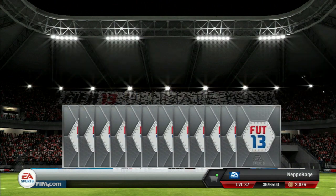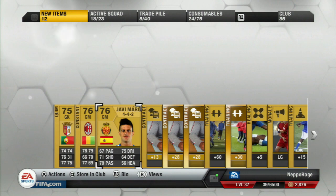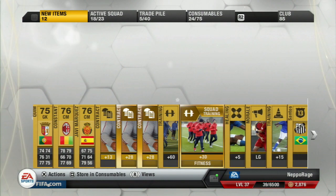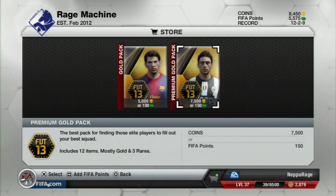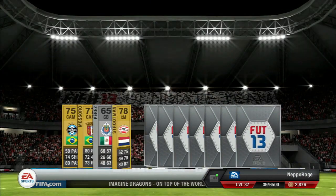If I do get any duplicates, what I'll tend to do is put them up for 150 coins start price — this is PlayStation 3 of course. And if I get duplicates of good players, anyone worth more than around 10 or 15,000 coins, I will give them away to you guys. I'm not going to sell them or get coins for them — just give them away.